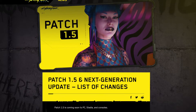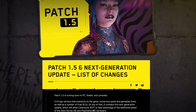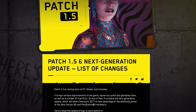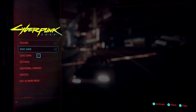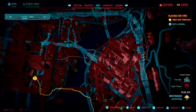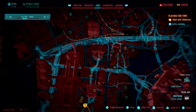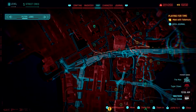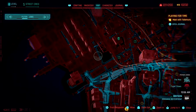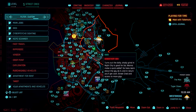With update 1.5, the largest the game has seen so far, CD Projekt Red has made significant changes to all areas of the game. Most interestingly, at least for the purpose of this video, are the changes they've made to the UI and specifically to the interactive map. This is a component specifically mentioned in the patch notes and given that it was one of the key areas I highlighted in my original UI analysis, I wanted to revisit it. So in this video we're going to take a look at Cyberpunk's map to see what has changed and if these changes have made it easier to use.